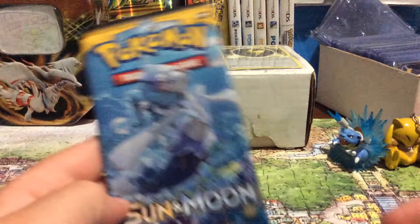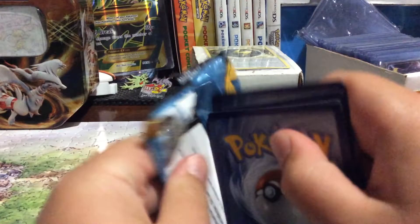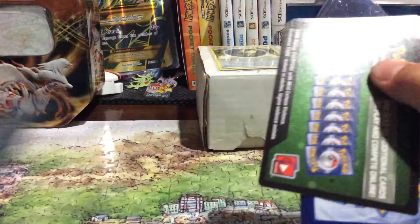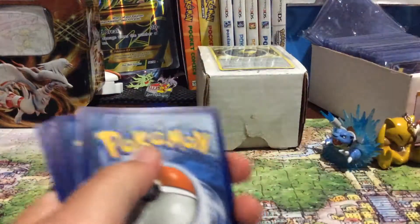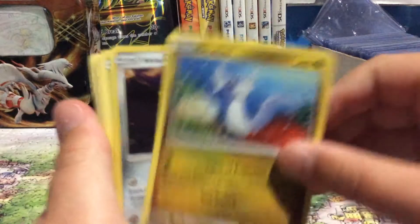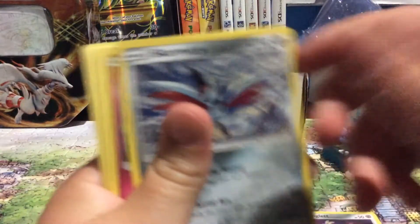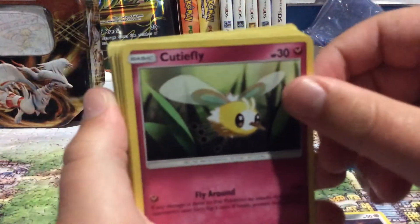First we'll do the Primarina Sun and Moon Pack. Green code, you suck. We have a Dratini, Alolan Diglett, Bon Suite, and Skarmory, Cutiefly.